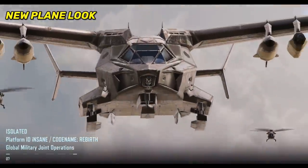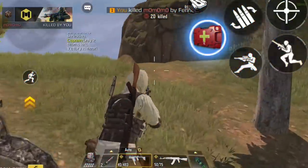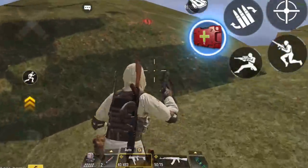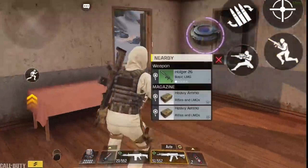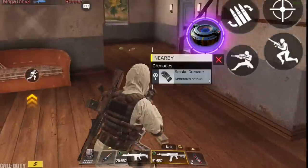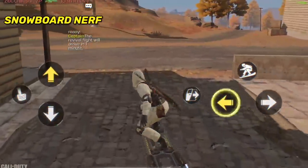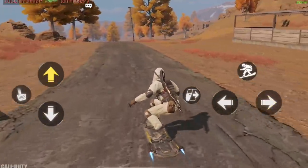Moving on to game changes: they changed the look of the plane and it looks more badass now. After landing you'll notice a slight change in graphics with an overall sunset theme. They fixed the camera glitch — you can now go inside buildings without your camera going crazy. However, this was also fixed in the test server last season but the glitch was still there on official release, so let's hope it's actually fixed this time.